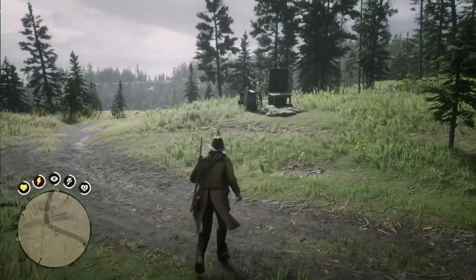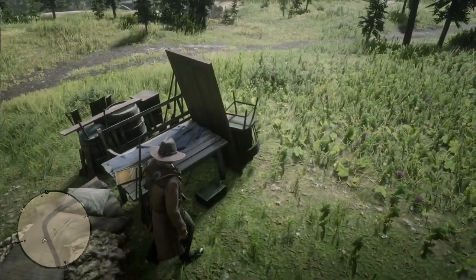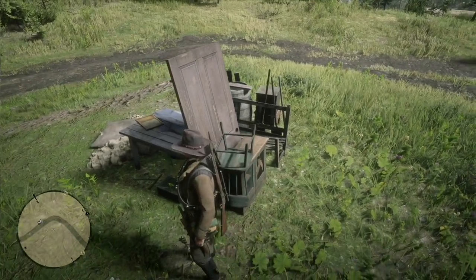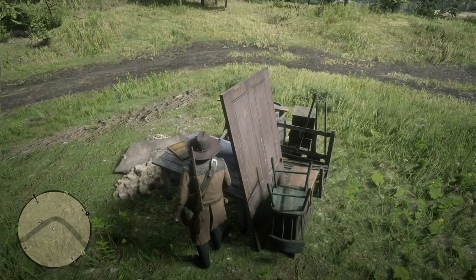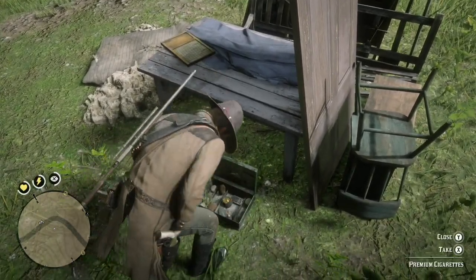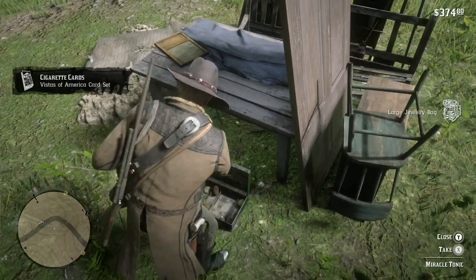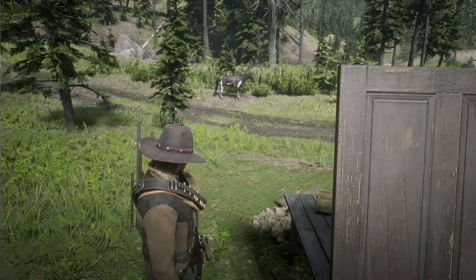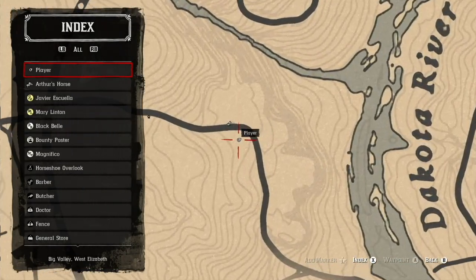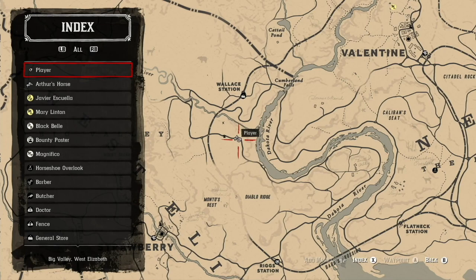The first location just looks like a pile of garbage by the side of the road. If you investigate further, you'll find the lockbox right under the table here — it's kind of a pain to get lined up to inspect it. Once you open it, there is some good decent loot: there's some cigarettes, a large jewelry bag, and a coin purse. The large jewelry bag is $75. On the map, it's near the Dakota River — across the Dakota River — and zooming out, it's south of Wallace Station.